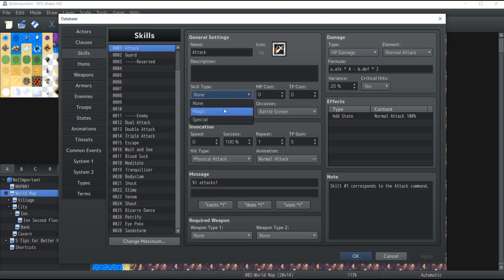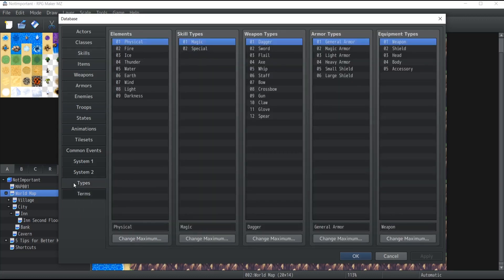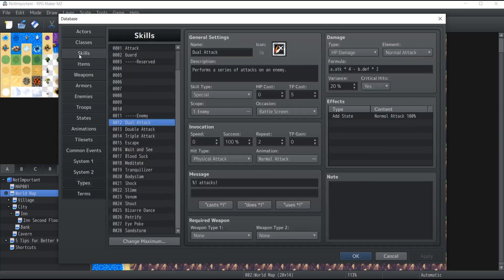Now the skill type is basically: is it a magic skill, is it a special skill, or not at all? For instance, inside our enemies we have the Dual Attack which is considered a special skill. You can go under the Type section and onto the second column — Skill Types — and create your own types. For instance, I could create a third type which is physical skills — neither magic nor special. I keep specials for really unique and interesting skills, magic for sorcery, while physical are more like double attacks.